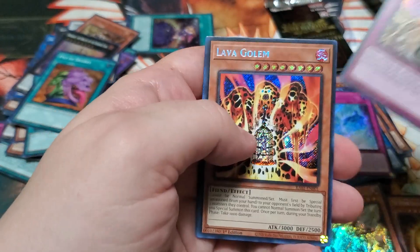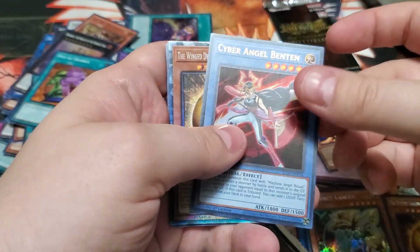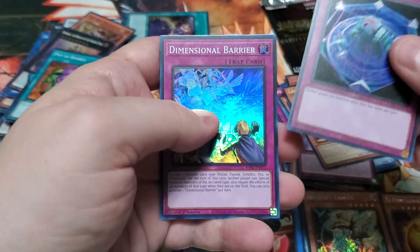All right — Dimensional Barrier, Cigarette Lava Golem, Cyber Angel, Benton. Ooh, a Collector's Rare — Ring Dragon of Ross, Bra Sphere Mode. I think I'll keep that one. Summon Limit.